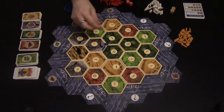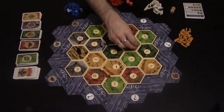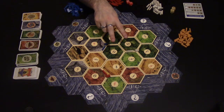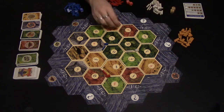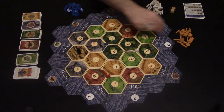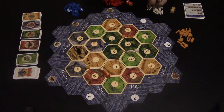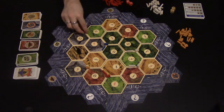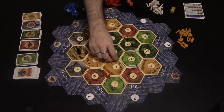So red can't place here, here or here, but can place anywhere else, even on the edge of the board. Let's say red places here and white places here, then it's orange's go. Orange gets to place two of his settlements now, and then it goes back to white, red and blue. So orange might place one here with his road going that way, and another one here with his road going that way. Then white, red and blue each place their second settlement.